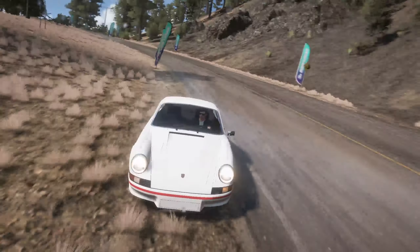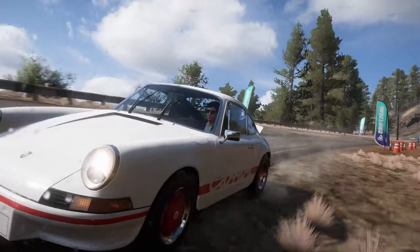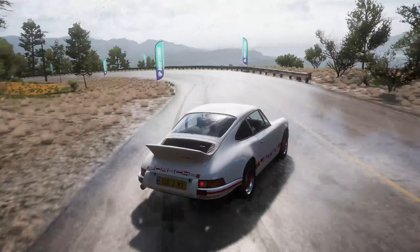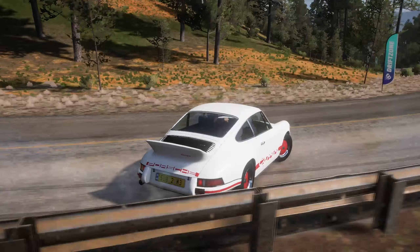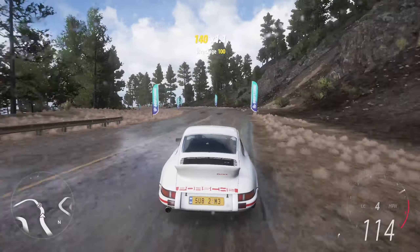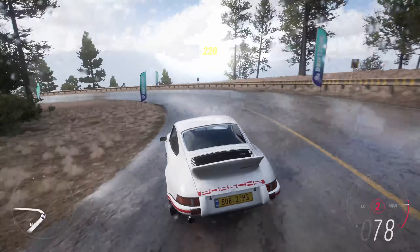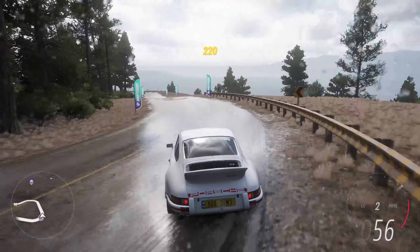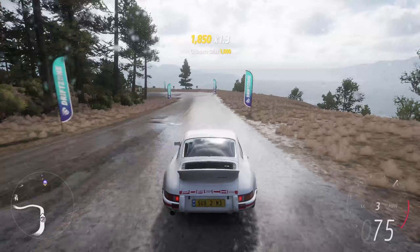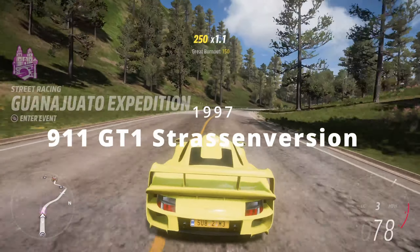The 1973 Porsche Carrera 2.7 RS is a lightweight version of the 911S with a larger engine, wider rear wheels, stiffer suspension, and larger brakes. This is a highly desirable and collectible classic Porsche, and one of the most collectible Porsches ever made, due to the fact that this car marked the birth of the RS branding. In Forza, it's not the easiest to drive, but it offers a very pure driving experience with some lively yet responsive handling and a very charismatic engine.